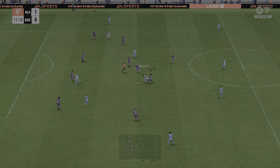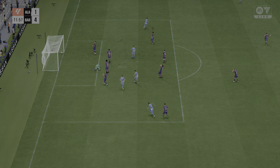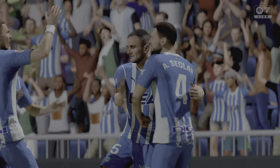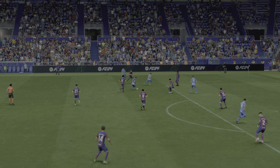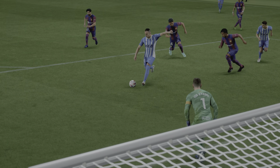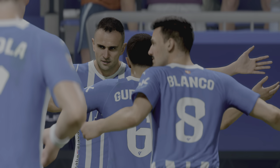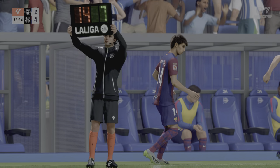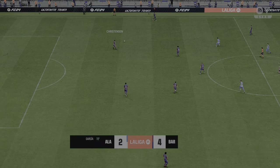Guevara — can he find the right pass? And a goal this time, applying the finishing touch — just what the doctor ordered. Let's see this again — the vision to play this through ball is superb. Through on goal, he just goes for power and smashes it past the keeper. There's no stopping that. What a great finish. The current scoreline: 4-2.